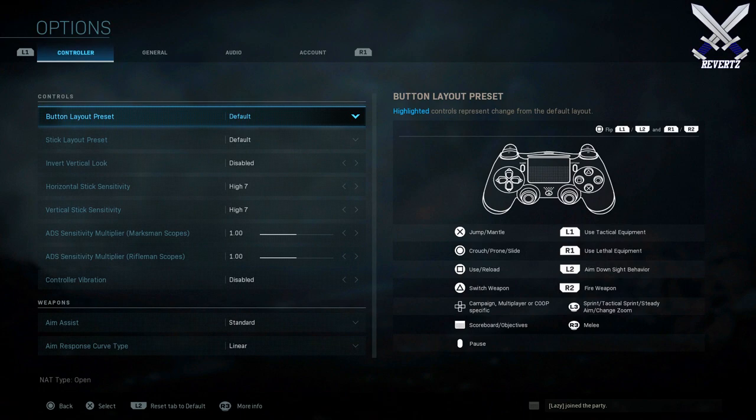I also recommend playing this game on as high a sensitivity as works for you. For me, 7 horizontal and 7 vertical is perfect — I can still turn on people but it's not so fast that your movement feels delayed. Play around with it, but around 7 and 7 is where you should be. If you're on a low sensitivity you're going to have a hard time turning on people, because there are so many campers in this game.